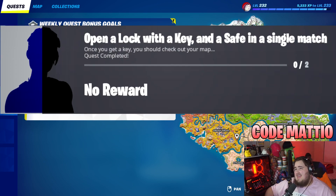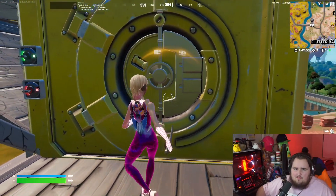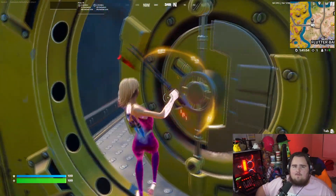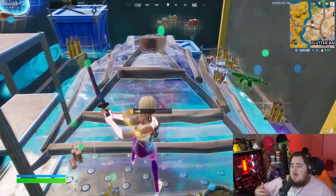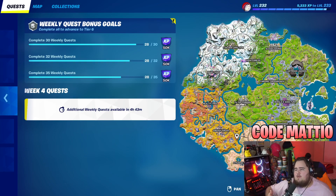Next up, open a lock with a key and a safe in a single match. When they say a lock, they probably mean a vault, and a safe is most likely going to be inside the vault. Just get a key — I'd recommend landing at Rave Cave or even on the blimp since you open lots of chests and usually find a key. The map shows vault locations when you pick up a key, so it's pretty simple.